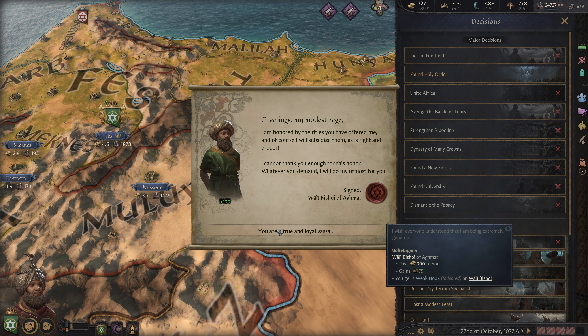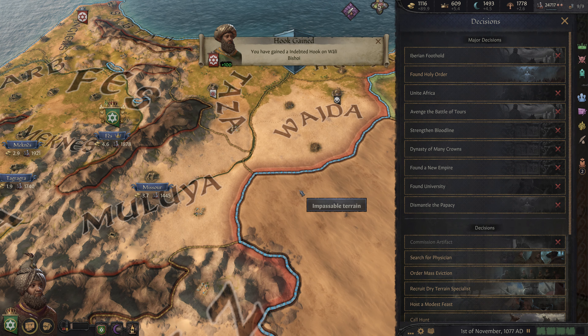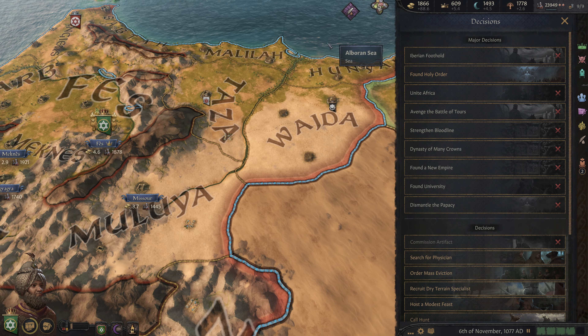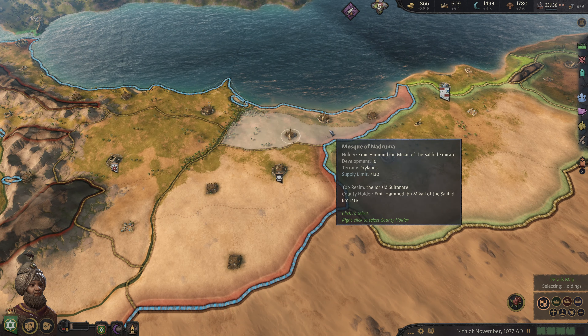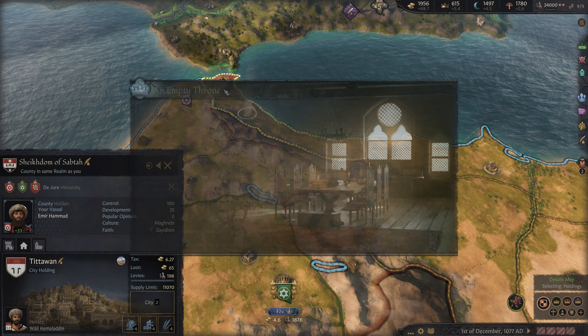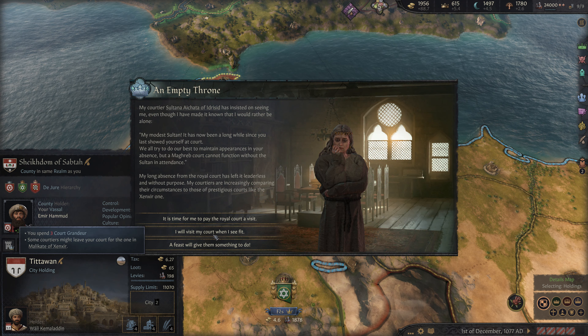We're at only 89.8 gold, slightly lower in income than we were previously, but we'll sell our Writ of Honor — a true and loyal vassal. Why take a little when I can take a lot? We're of course going to spend all of that money as quickly as we can, and that money will go into things.